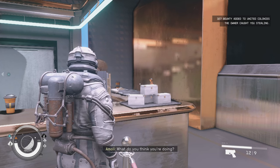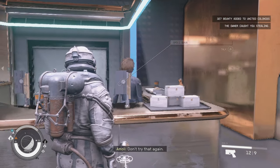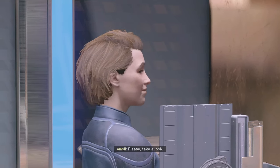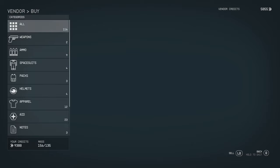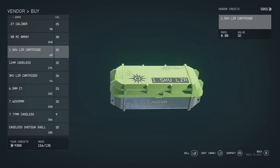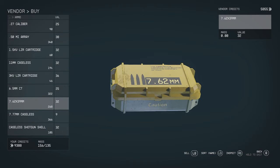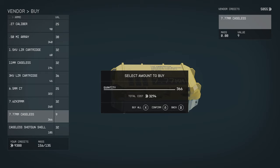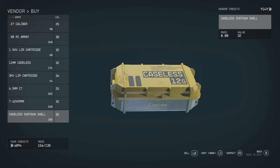I'd like to see what you have for sale. Oh, please take a look. Ammo — and 7.7mm calibre. Where are you? There we go, that's what we want. I guess I'm buying all of it then. Yeah, fine. Thank you very much. Sweet.